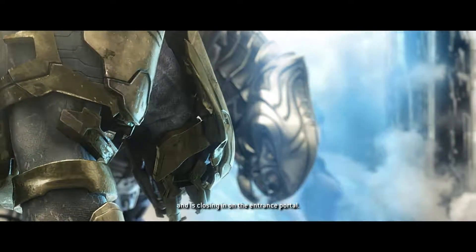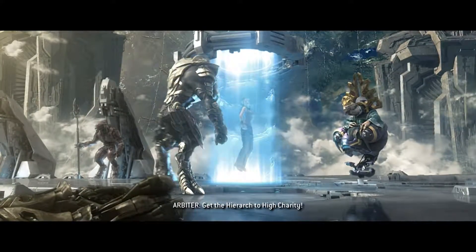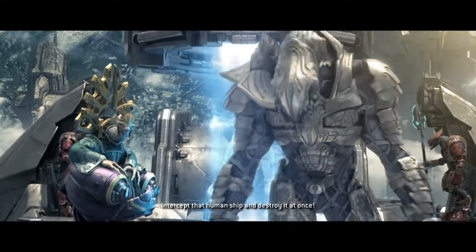Arbiter, a human ship has arrived and is closing in on the entrance port. Give the High Rock to High Charity — intercept that human ship and destroy it at once.